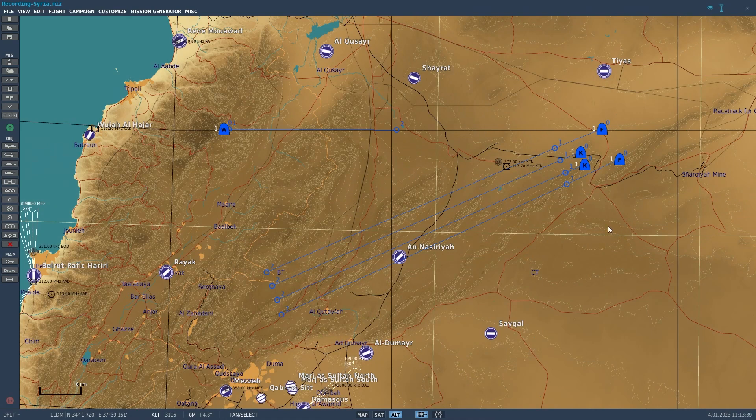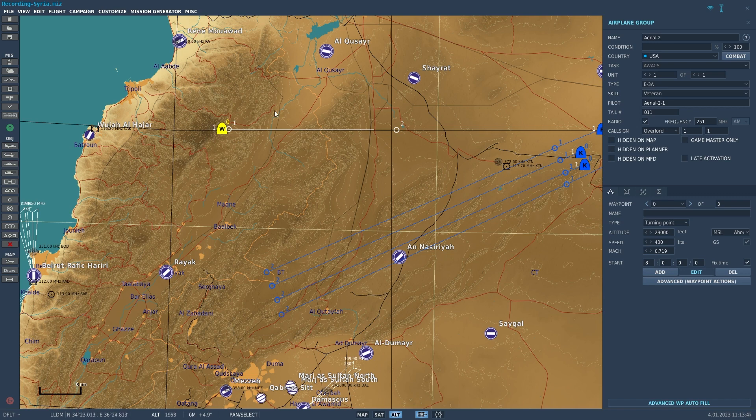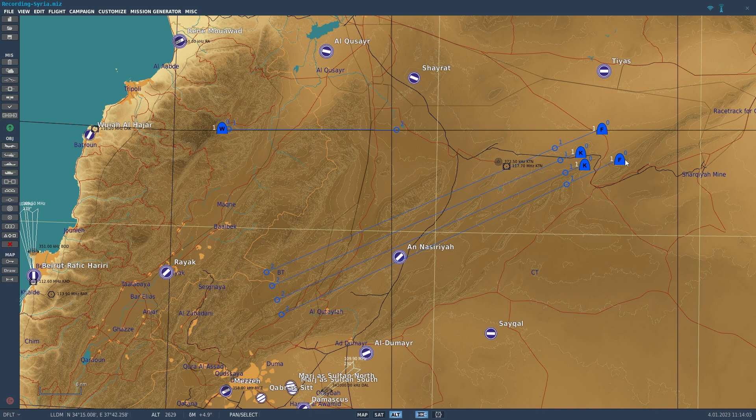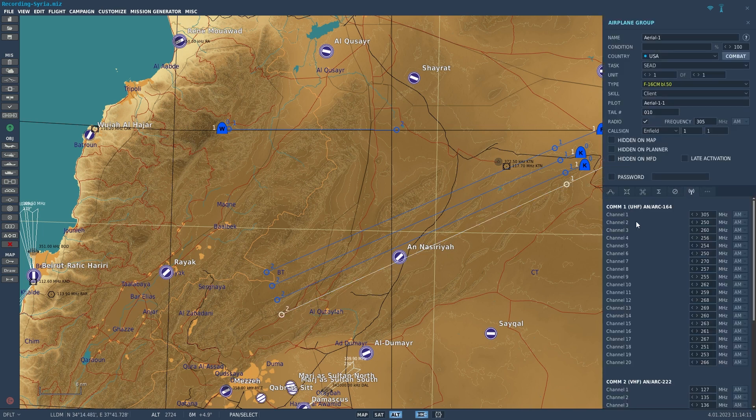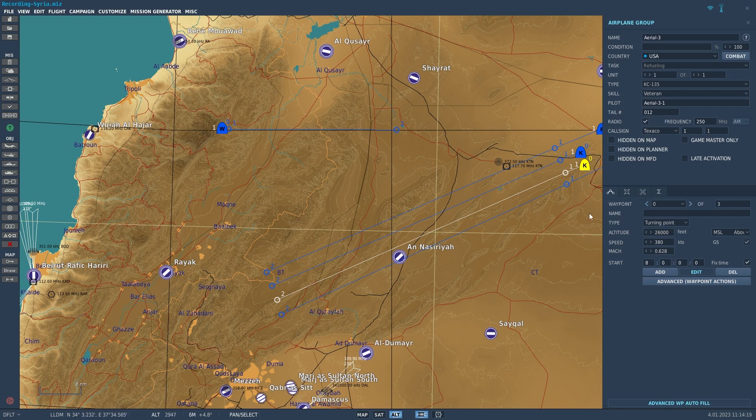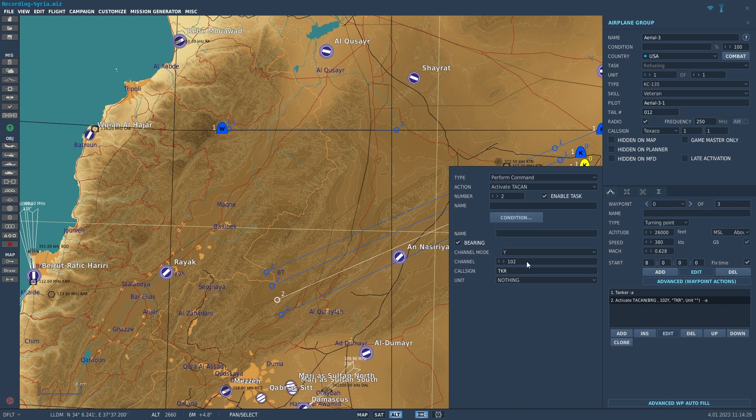This is a really quick fast tanking mission I put together over Syria. We have an AWACS up here to help us spot the tankers on the data link. I have one F-16 traveling parallel to the tanker and one F-18, so I can easily switch between those. They are both set to client and have their channels set to the frequency I've selected for the tankers. For the F-16 we have the KC-135, and looking at the advanced waypoint actions, the KC-135 is on channel 1-0-2 Yankee.